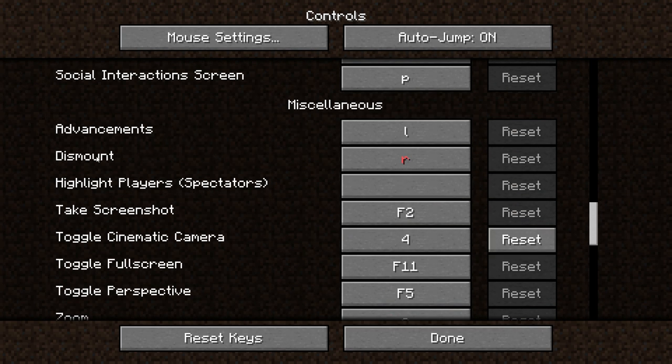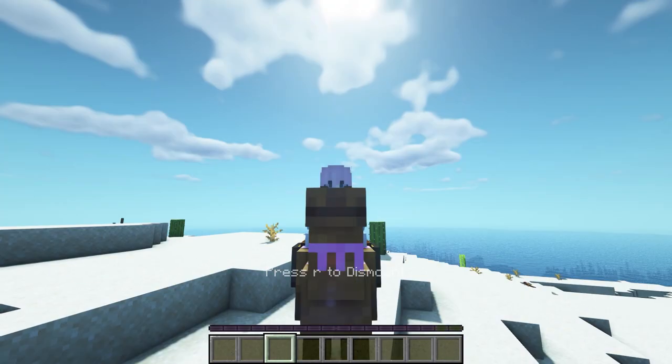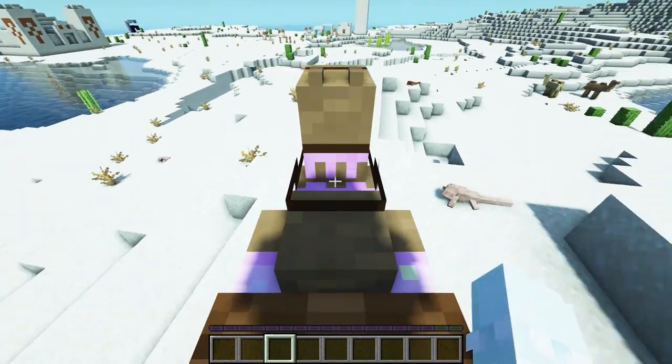The next mod is called Dismount It. You can set a dismount key to get off an entity instead of using left shift. Here it's set to R — if you click R you can dismount. You can also still crouch on the camel because it replaces the left shift function, which is pretty cool.